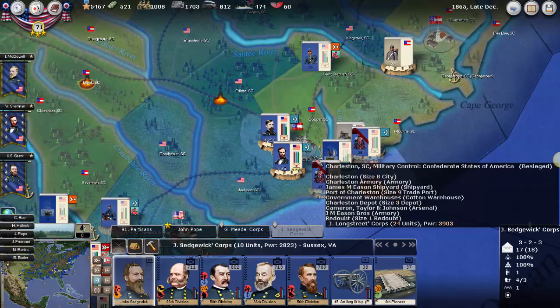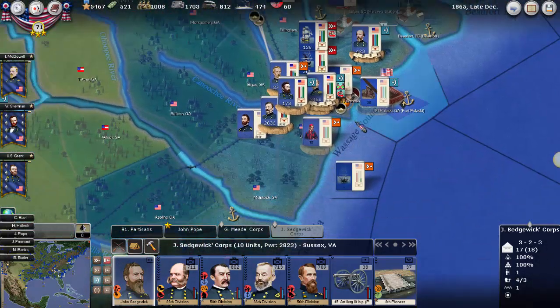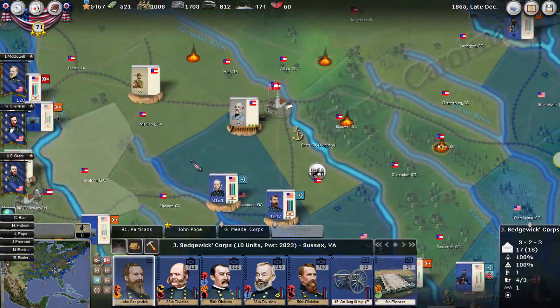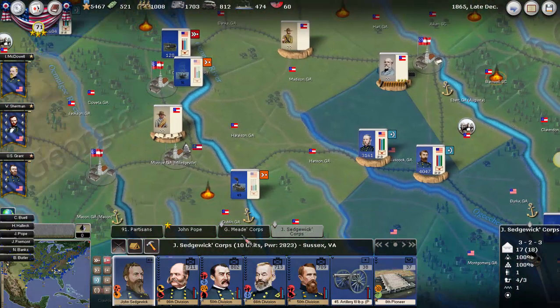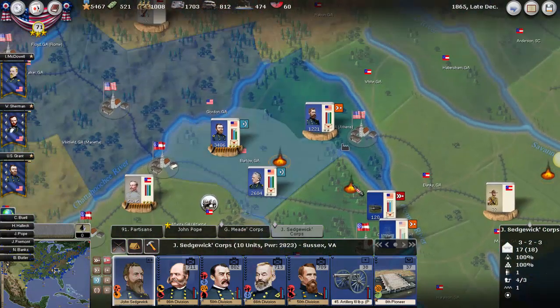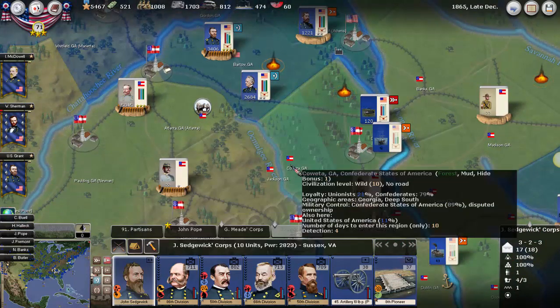Longstreet has a power of 3900, so I don't really think too much of anything is going to happen there. Our forces did actually make it up here, and you can see they have a power of about 7000 here in Columbus, so it probably isn't really realistic to defeat that. Next turn will be the last one, and I'll see you then.